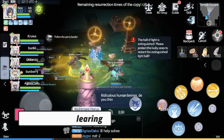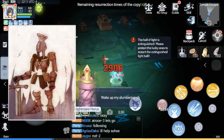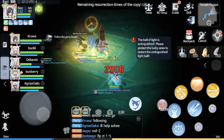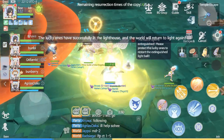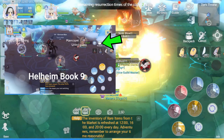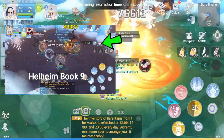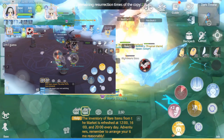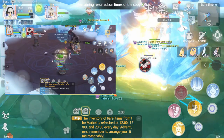It is recommended to inlay Neutral Element Resistance cards on your equipment because the normal attack or a single-hit skill from boss monsters deals high damage. All boss attack patterns are the same as the Hellheim Runs, so you can check the Raiders info for the recommended minimum requirements for each difficulty.